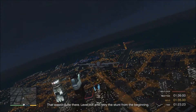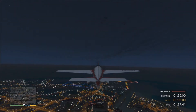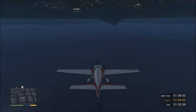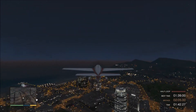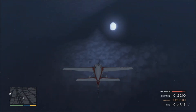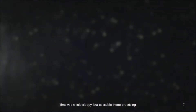That wasn't quite there. Level out and retry the stunt from the beginning. Roll the plane right side up. Roll the plane right side up. That was a little sloppy but passable. Keep practicing.